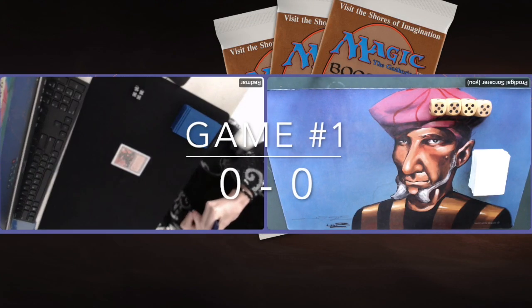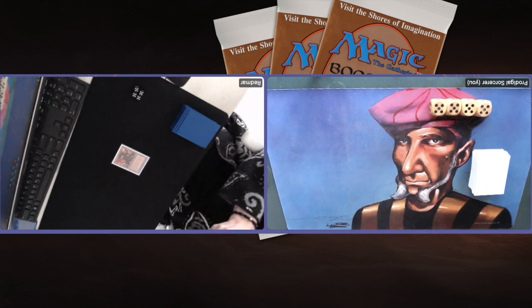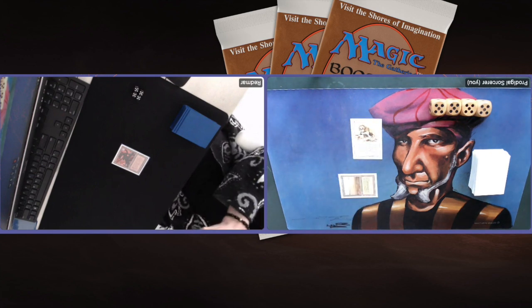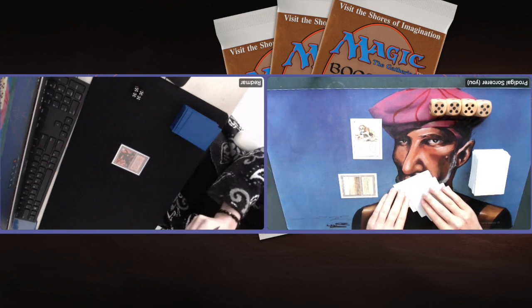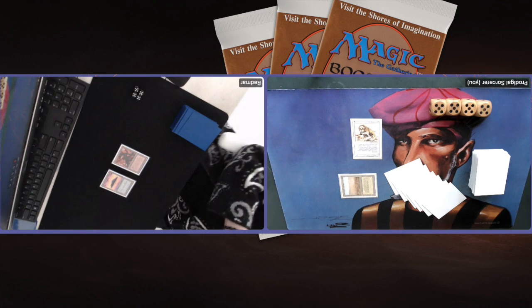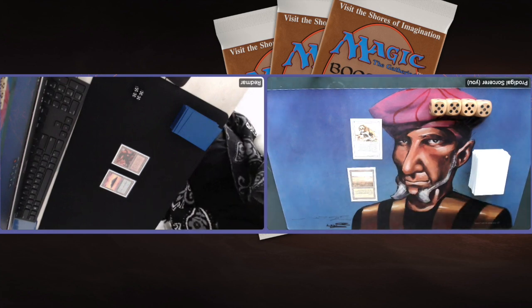Game number one. Redmar is sitting on the left with his Mono Blue High Tide deck. I'm playing on the right with the Timmy Playmat and my Green and White Spider Ganon deck. Starting with a Savannah into a Savannah Lions — my deck is completely revised. Passing turn. That's a pretty good start. Redmar has a Mishra's Factory and an Island. Next turn he can potentially block and pump his Factory to a 3-3, killing my Lion. But I've got access to White, so maybe I've got a Disenchant or Swords in hand.